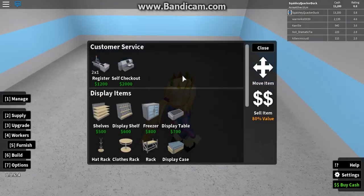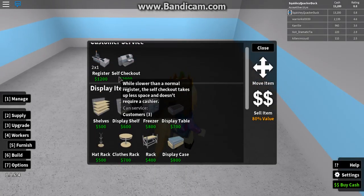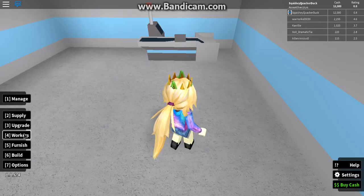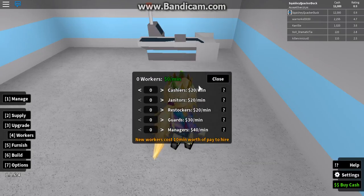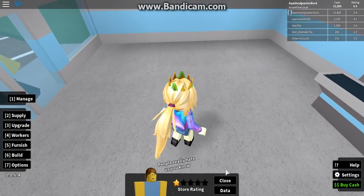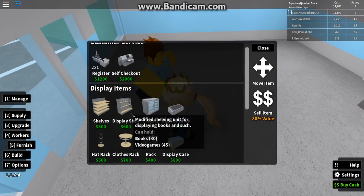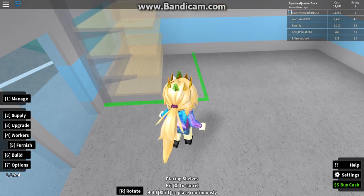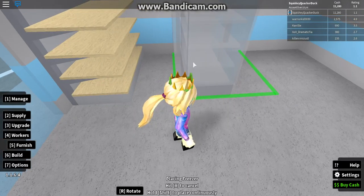So let's furnish. We'll get a register — that can go there. We will need a worker, we'll need a cashier. We need to furnish right now. We'll get a shelf. Actually, that'll be a little spot for it. A freezer.